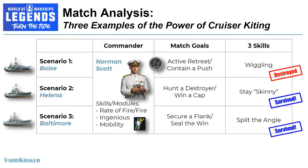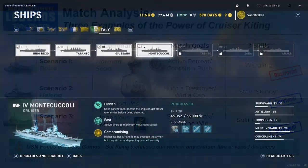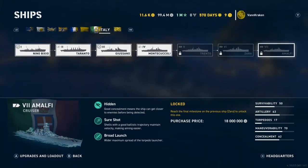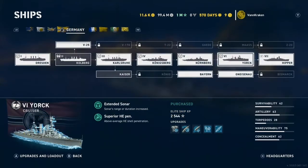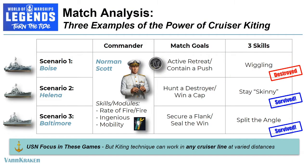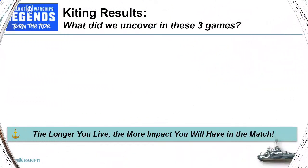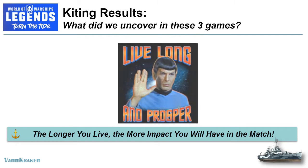Tier 6 and 7 US Navy cruisers were in full display in this video, but you can kite in any cruiser line at varied distances depending on their armor, mobility, and guns. And torpedoes would have come in really handy to bail us out in all three matches — most other countries have access to them in their cruisers. So in this video, it really is kiting that takes center stage. We learned that the longer you live, the more impact that you will have in a match.